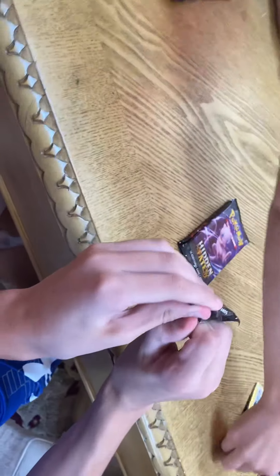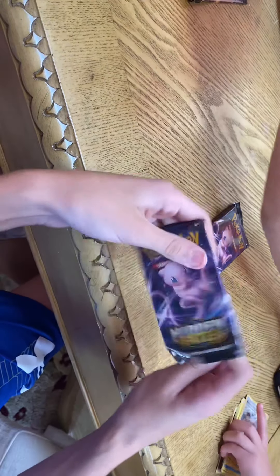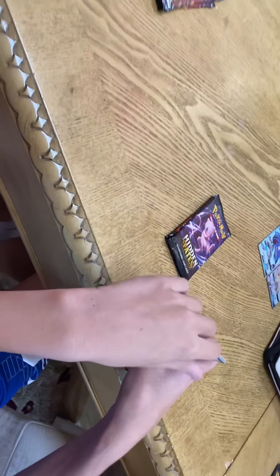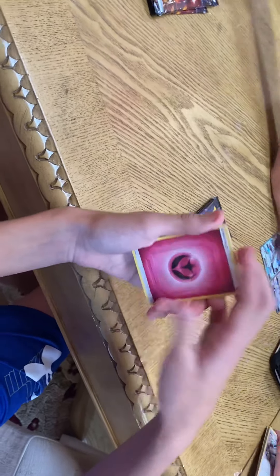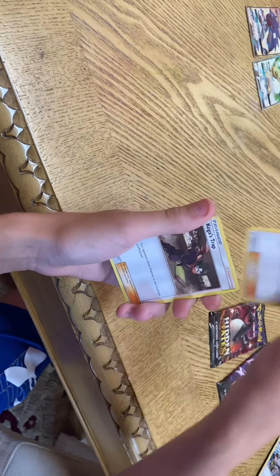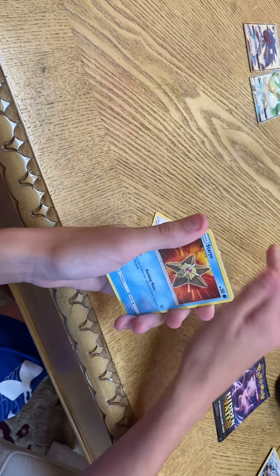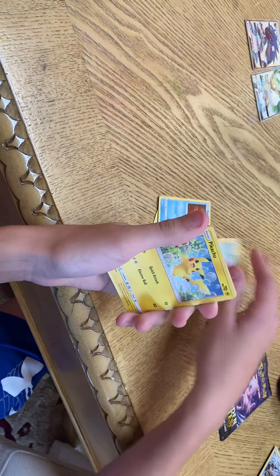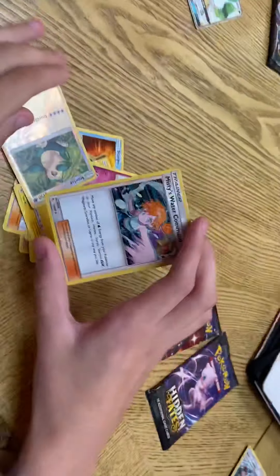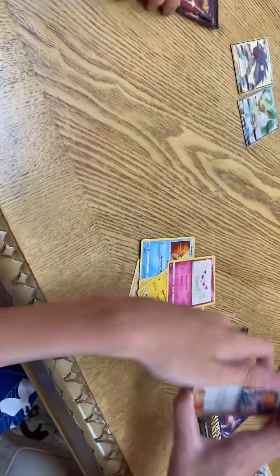So now it's my turn. I'm opening up the Baby Mew pack. Let's do this. Are you ready? Energy, Metapod, Giovanni's Exile, Koga's Trap, Magikarp, Staryu, Voltorb, Pikachu, Pikachu, Jigglypuff, Snorlax, and Misty's Command. Okay, so it isn't really that good from this pack.